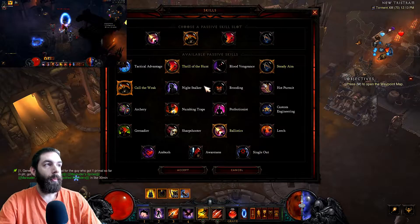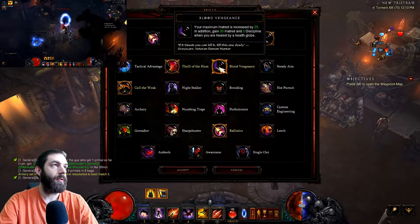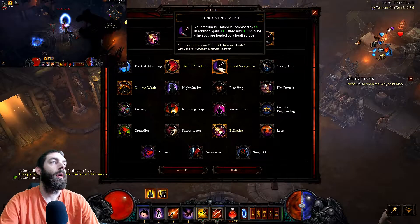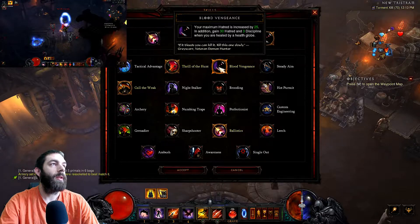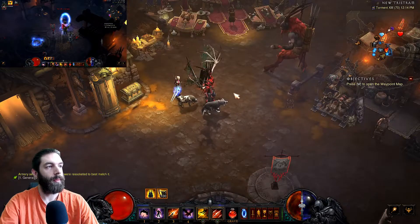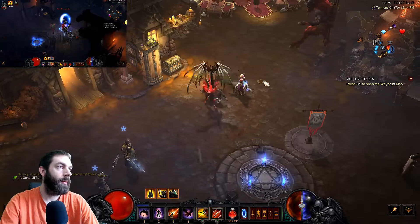For farming, swap out Steady Aim for Blood Vengeance. When you pick up a health globe it regenerates 3 discipline, and your maximum hatred is increased by 25 — that's helpful if you have a lot of health globes at once.